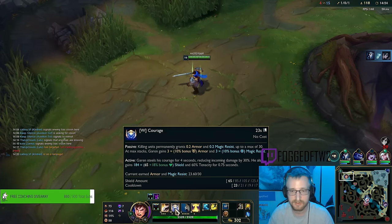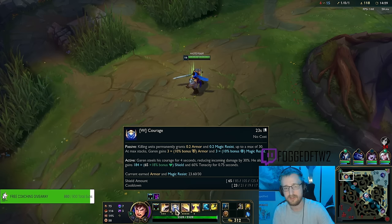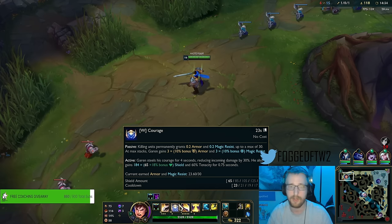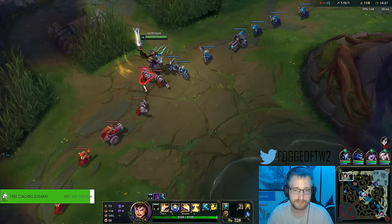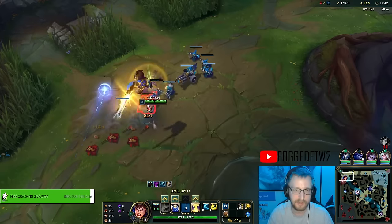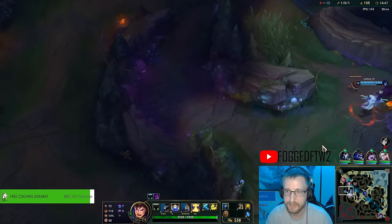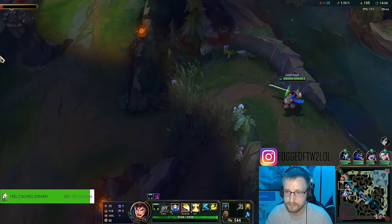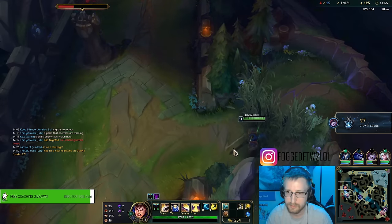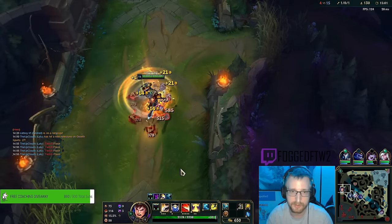We're at 118 CS and almost at the breakpoint for our W. It looks like we're at about 23.6 Magic Resist earned. When you get the W fully completed you get a bonus 10% armor and Magic Resist. I'm going to walk up here and help my Kindred get this mark.